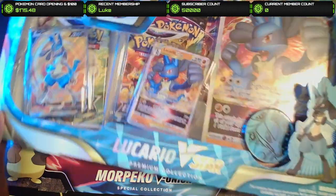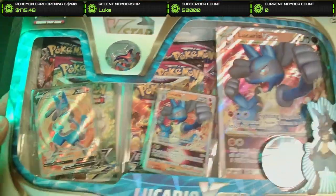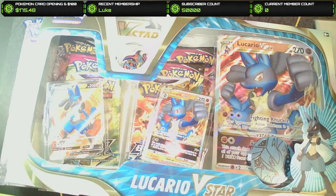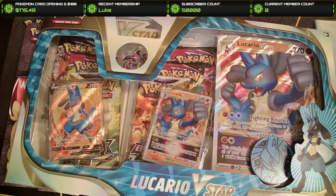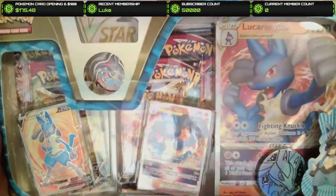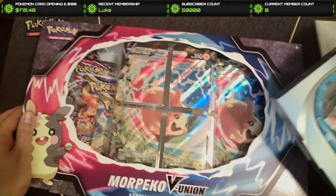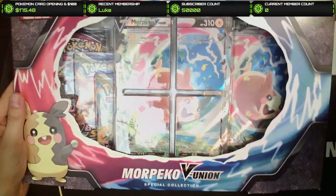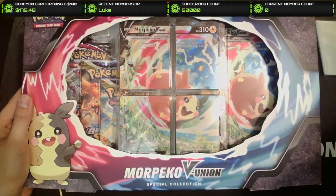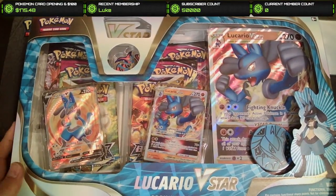Today I've got a bit of a new setup. We've actually got a separate table for this. Let's turn the fancy bright lights off for the rest of this. Today we've got the Lucario V-Star Premium Collection, along with the Morpeko V-Union Special Collection. Pretty excited to open up both of these, and I'm thinking we'll start with the Lucario one.